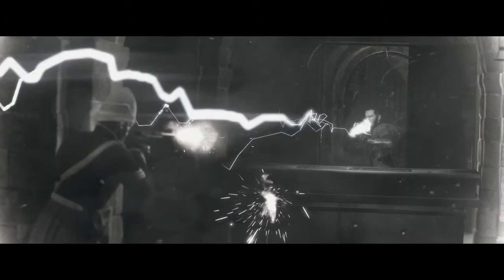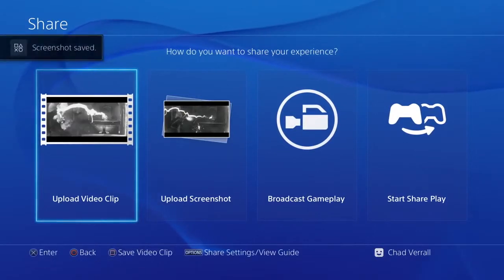When you're ready to take a screenshot, hide the UI using the triangle button, and then hit the share button to share your photo.